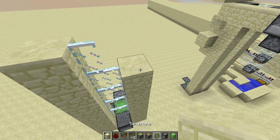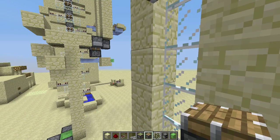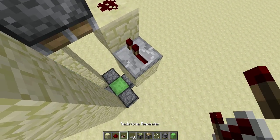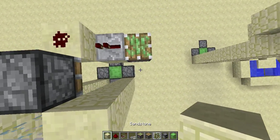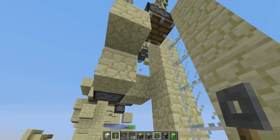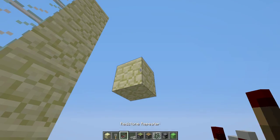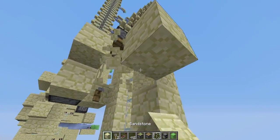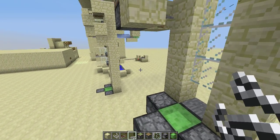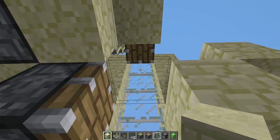For this tutorial I will do it with five blocks. The thing you need to do is put a piston right there, then wire this piston with redstone, a repeater, and a monostable circuit here. Then put tripwire hooks on both sides and tripwire in the middle — very easy. Then put another piston right here and one block there, and I think that's all.